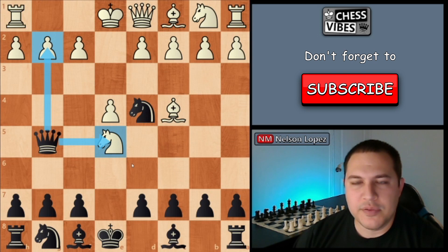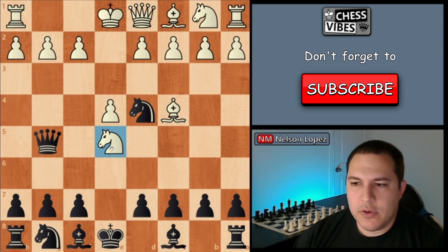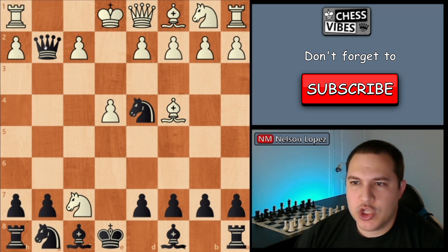Most likely they'll try to save their knight and capture on f7, forking your queen and your rook. Now you're going to play queen takes g2, and you're threatening their rook on h1. There are two moves that your opponent could play. The first one is they could capture your rook in the corner with their knight, but if they do that, you're going to capture their rook with your queen — check.